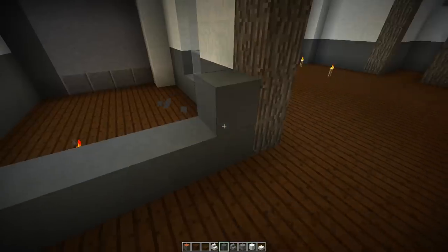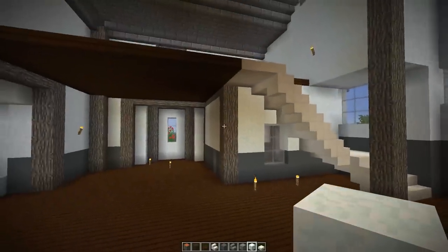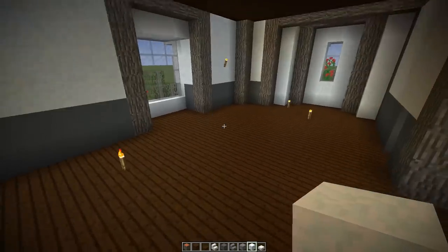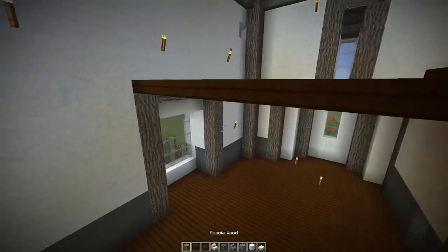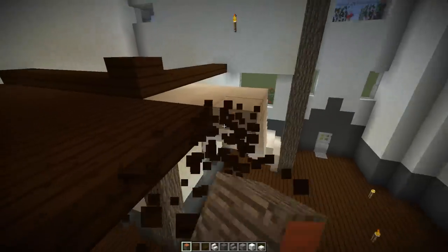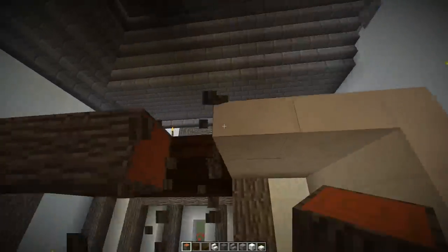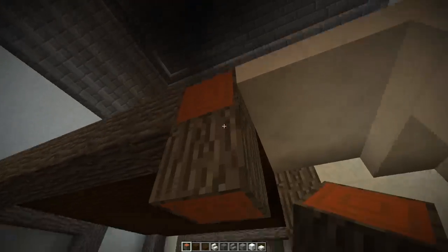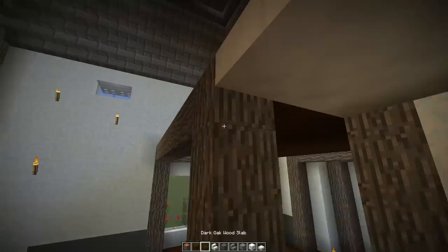We've got a bit on the floor and then some snow to finish off the rest of it. This area here is a pretty open space and it's got some windows as well. So what I think we're going to do is sector this off from the rest of the house and we're going to use this as the kitchen.